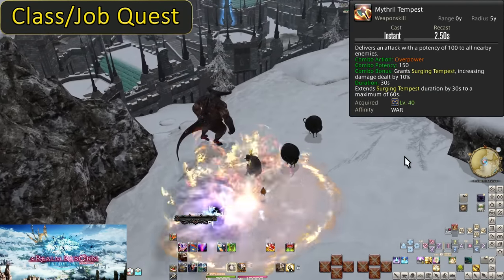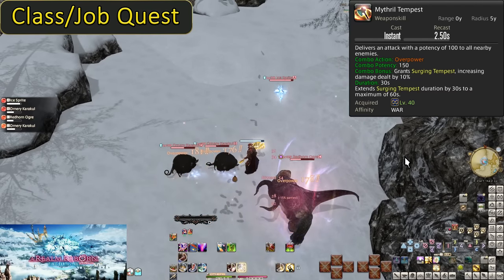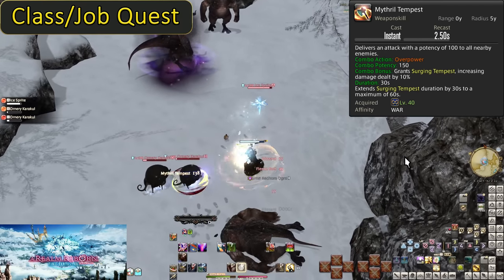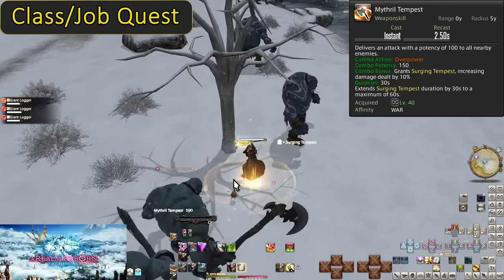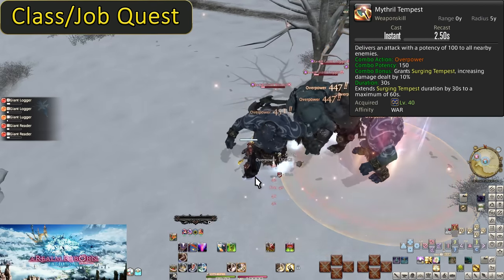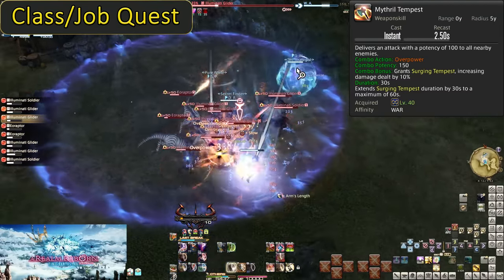Level 40, Mythril Tempest. Our AoE now has a combo — Overpower combos into Mythril Tempest, which is the same size and shape for an AoE. The effects are much stronger though: it does a 150 potency hit to all enemies within range, then it grants Surging Tempest, which increases all damage you deal by 10% for 30 seconds. This buff can be stacked to a maximum of 60 seconds. Your combo boosts the average hit you do, and then all attacks after even a single AoE combo are 10% stronger. This is not something you need to use in boss fights unless there are adds that warrant AoE.